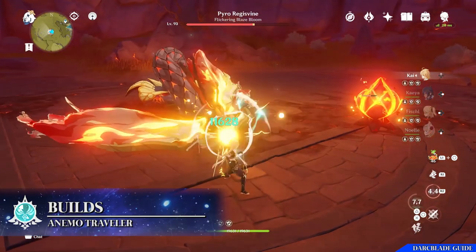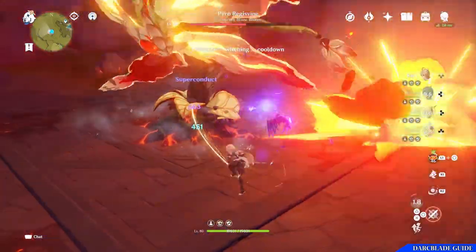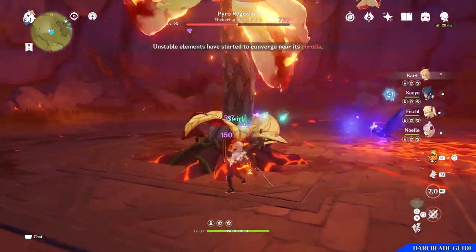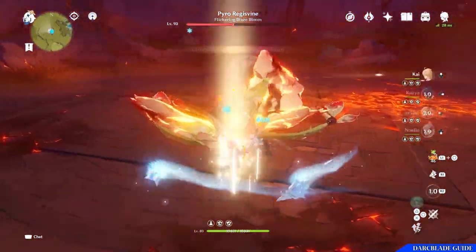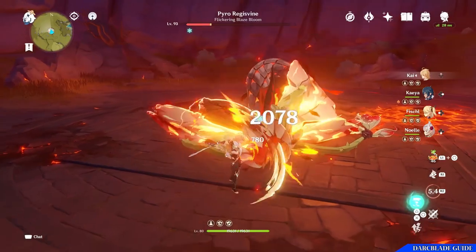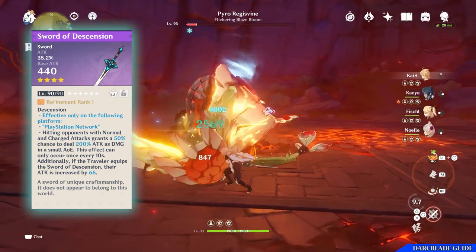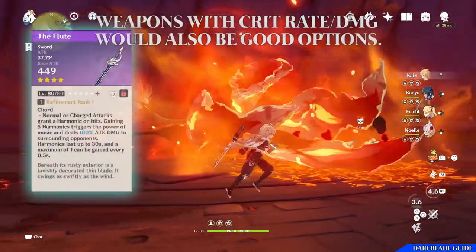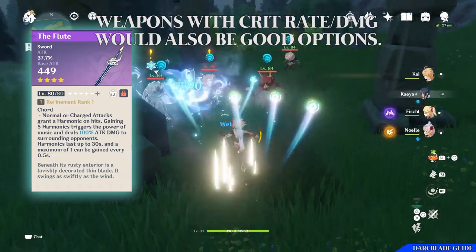Let's move on to Artifact Builds and Weaponry. There are two builds I use for the Anemo Traveller — both are sub-DPS builds. One focuses more on dealing damage, one more on support. First, the all-round damage build, which is good for when you're just starting the game and don't have a main DPS in your team yet. For weapons, I was using the Sword of Descension, but since it's a PlayStation exclusive, you can replace it with anything that has a decent base attack with an attack percentage stat. The Flute would also be an example of an easy weapon to obtain.